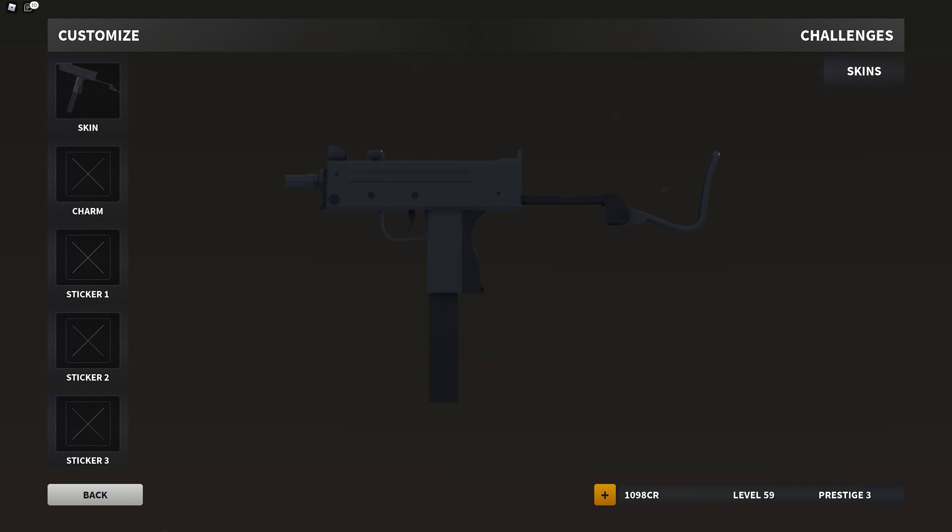Now, a few quick things here. We have the MAC-10 nerfs. We can see there's less blackout barrel handling, and the 45 ACP rounds increase camera shake more. The base headshot damage was nerfed from 34 to 32, and the vertical recoil was increased. So a lot of MAC-10 nerfs.